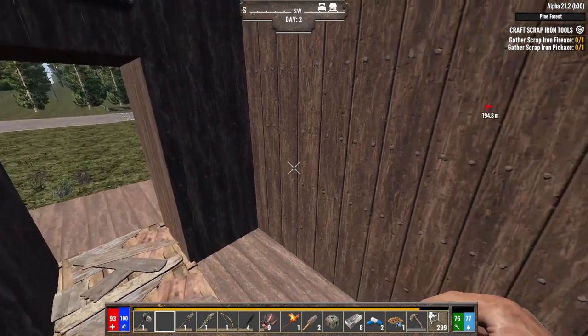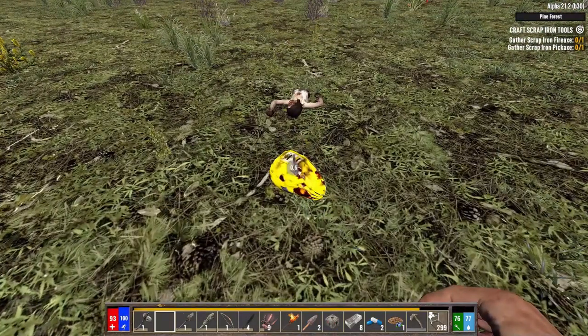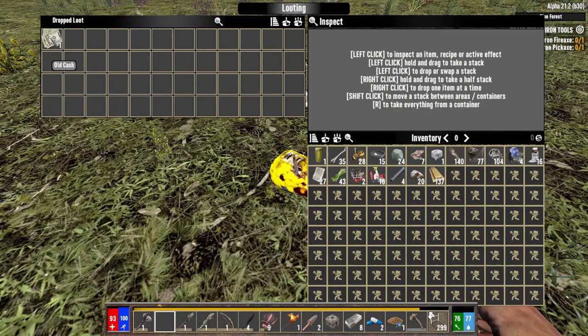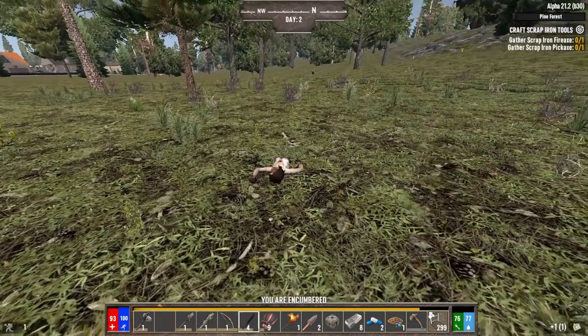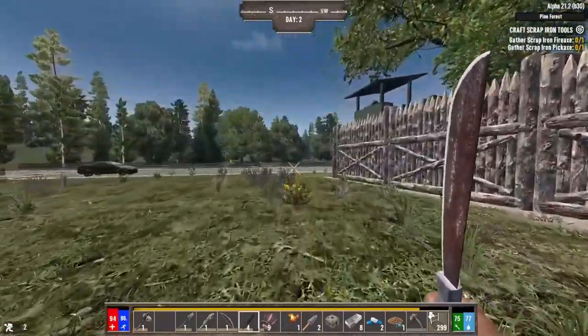A zombie died over here — sometimes that'll happen in Darkness Falls. I don't know why; they just kind of give up or something. Let's pay a visit to the trader and see if we can't slip a quest in before the sun goes down.